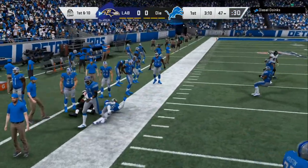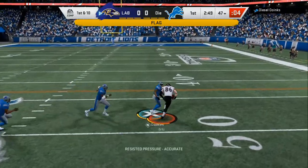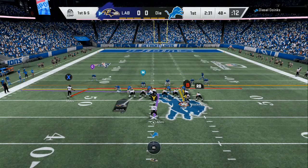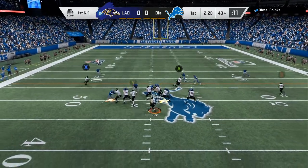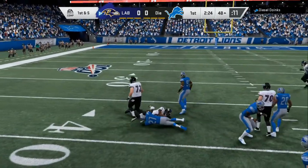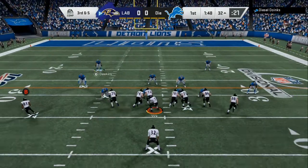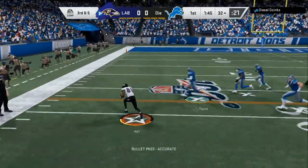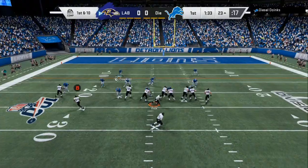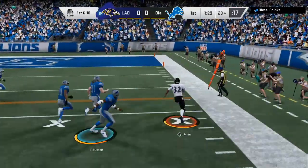If my opponent is running the ball over and over, you need to make sure you have run defense. You can see right there on a short first and five, my opponent gets aggressive and I hit him with a quick underneath route. Now he has more people in the box to watch the run, and that's when you can mix in the RPOs, stretches, inside zones, and halfback draws.